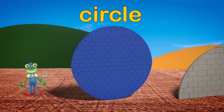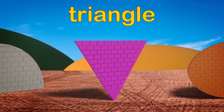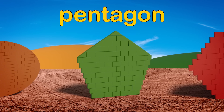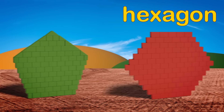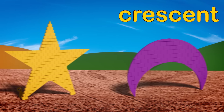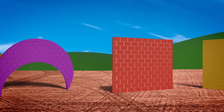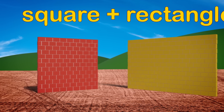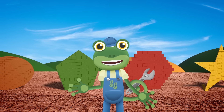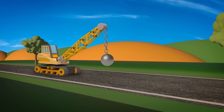A circle, a semicircle, a triangle, an oval, a pentagon, a hexagon, a star, a crescent. Only two of the walls have been built properly — a square and a rectangle. I think we need someone to knock down the silly shaped walls and start again! This looks like a job for Ryan the Wrecking Ball Crane!